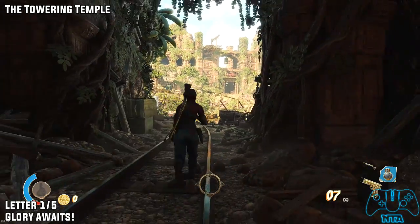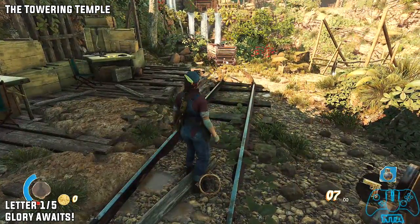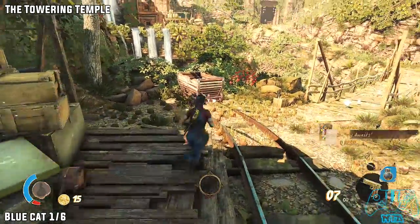Mission 4, the Taran Temple. As soon as you leave the tunnel, stay on the left side. You'll notice a table and on the table you'll find letter one of five.